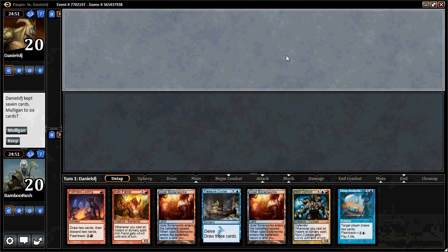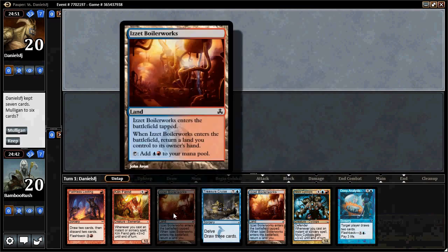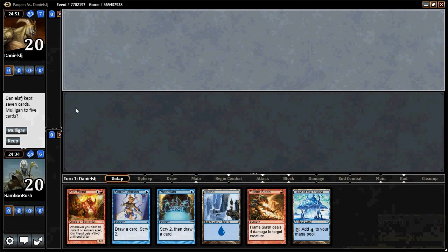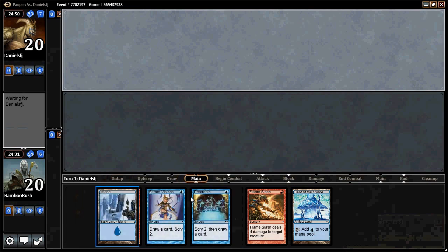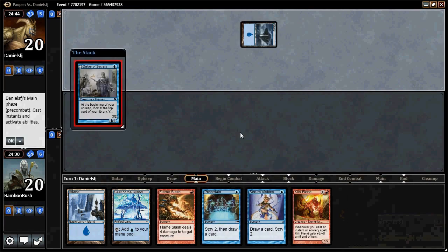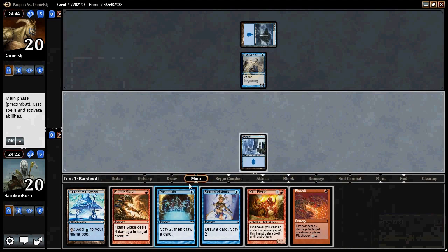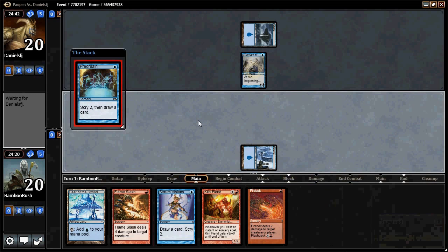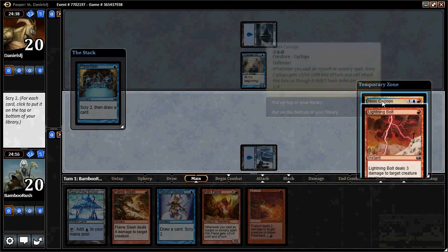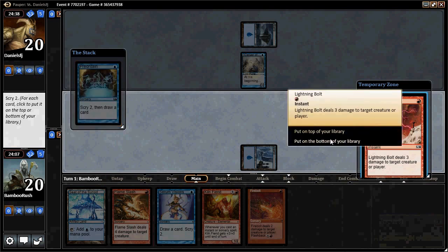We have to mulligan our opening hand because we have two Izzet Boilerworks and can't play them without bouncing them back. We'll keep the six and hopefully find a red source. I'm going to cast Preordain before Serum Visions, and it looks like we're playing against Delver. Being on the draw against a turn one Delver might be a problem. We really want that red source as soon as possible — we'll have to bottom both cards seen since we really want that red source.